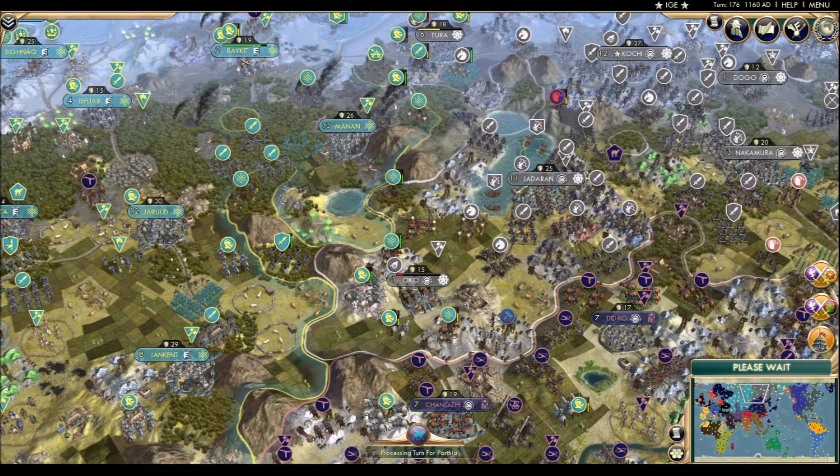Oco is now back in Shikoku's hands. The forces that were diverted south to recapture it should have maybe instead gone to Tura, where the situation is bleak. Oco's location is overall less defensible from the Kazakhs than Tura is, so you have to question Sakamoto's tactics.